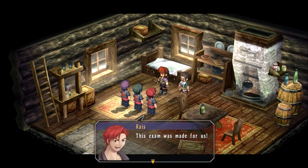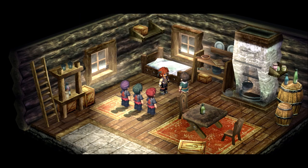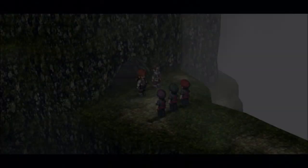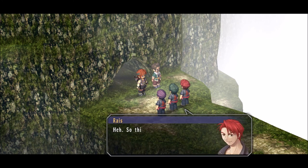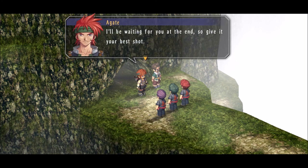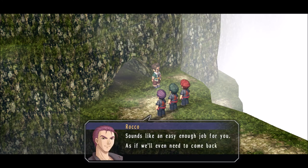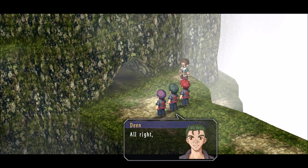All we have to do is go through a cave and kick some monster's ass — shouldn't be too hard. It's kind of shrouded in fog. So he's just going to go on in there and kick all the monsters' asses? He probably has a haze quartz or something equipped so the monsters don't bother him. Unfortunately for us, we don't have any such luxuries — the monsters will be bothering us the entire time through.